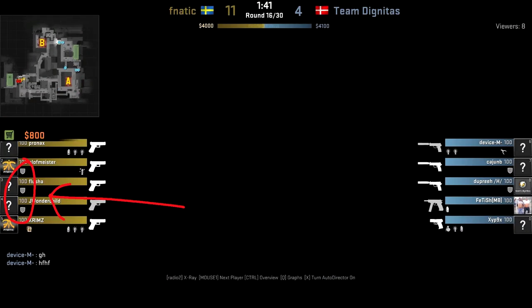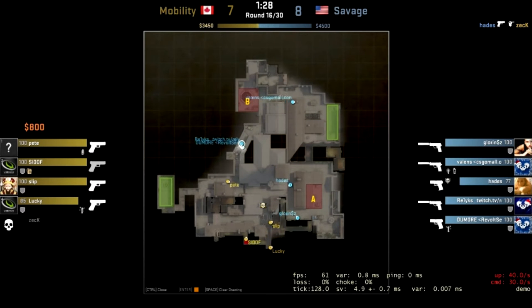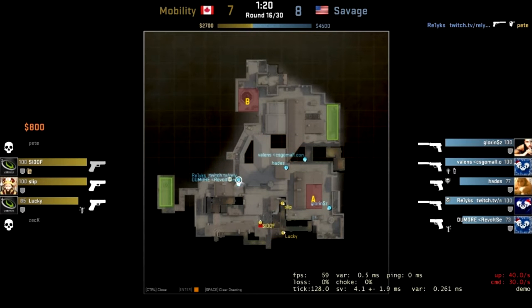Now onto the actual strategy. First, it's important to remember that the USP is a better gun than the Glock. That means that the slower you run your strat and the more spread out your team is, the more likely you are to get entry done.